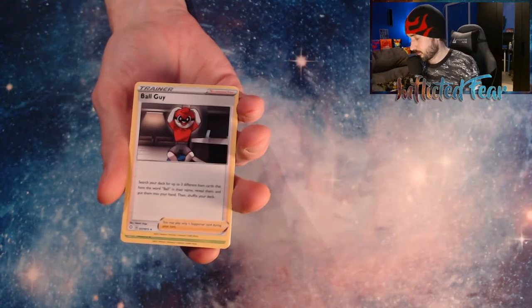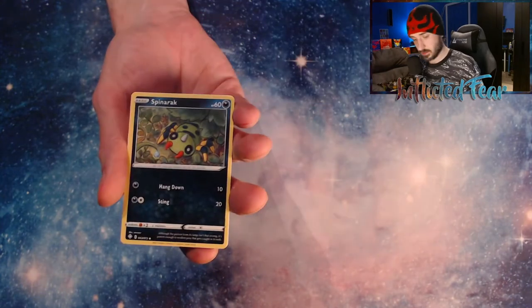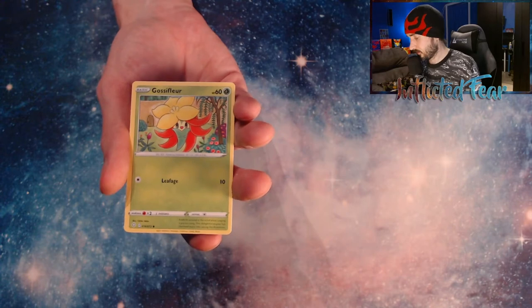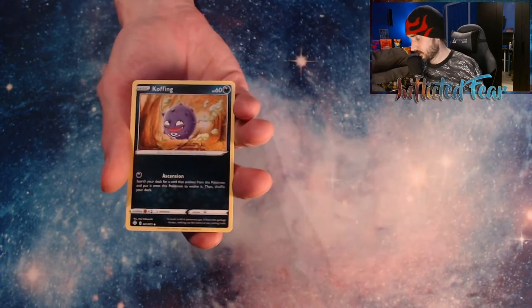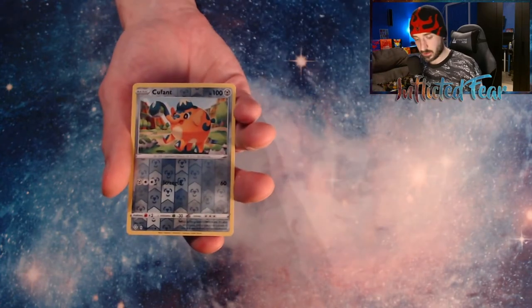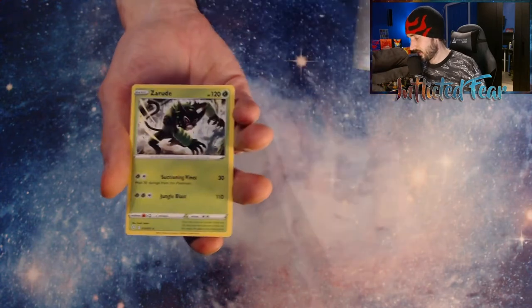Energy, Ball Guy, Tropius, a Rusted Shield, Spinarak, Cufant, Gossifleur, and a Snom. Koffing. And a Reverse Cufant. No Shiny in this one. And a rare.